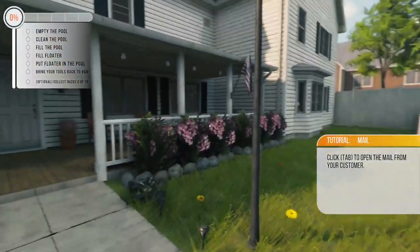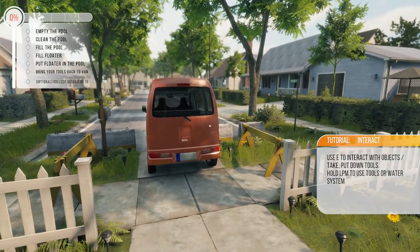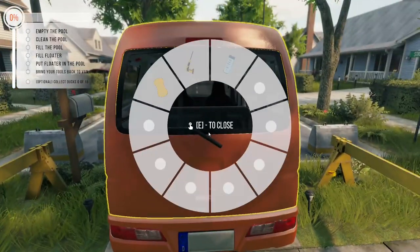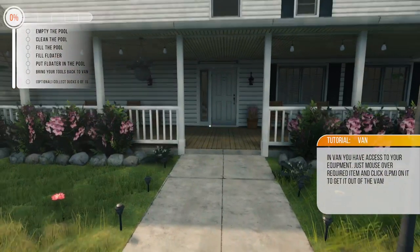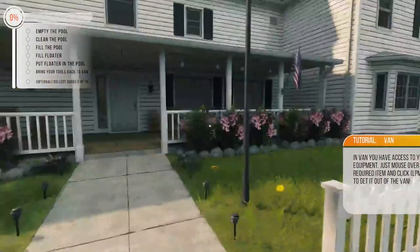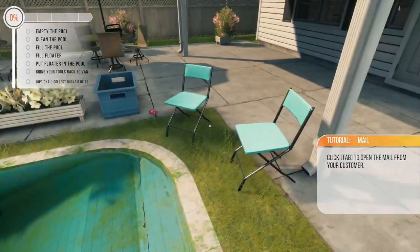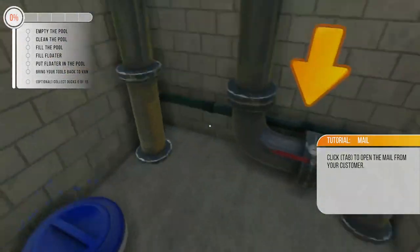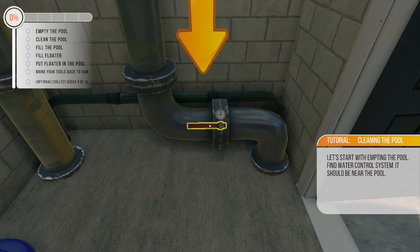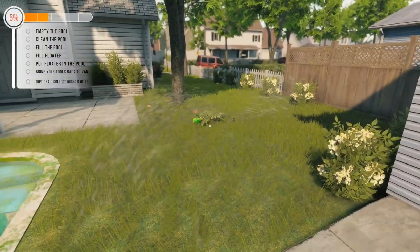We're now at the customer's house — pretty nice house. Tutorial: use E to interact with objects, put down tools. In the van you have access to your equipment — mouse over the required item and click to get it out. We probably have to empty the pool first, so let's go have a look. The pool is — yuck — not in great shape. Going to the outhouse where they have all the pumps and stuff. Find the water control system near the pool. The sprinkler could have turned off for me — Jesus.